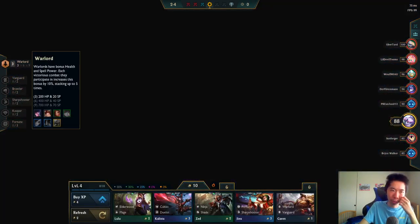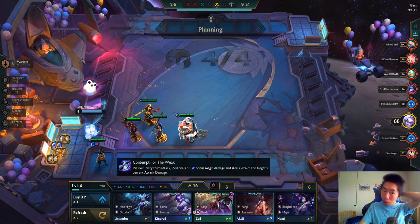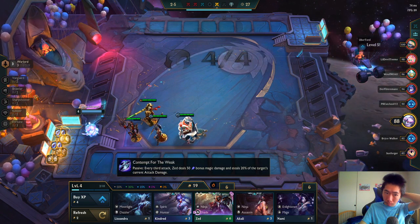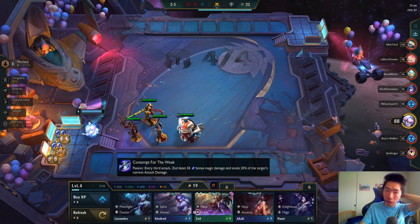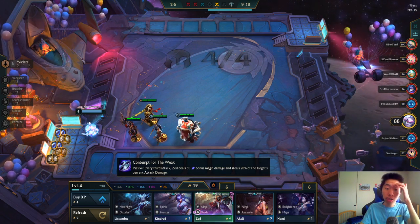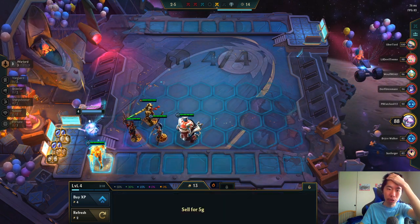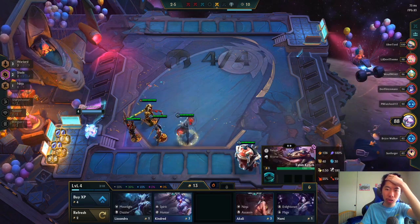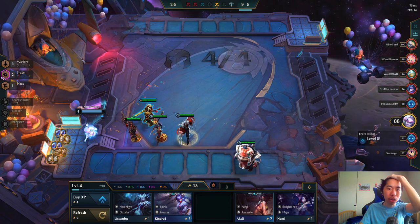I can only go six Warlords so I have to figure out who else. Zed is my Chosen — that's interesting. He's gonna cost six gold, three times the base cost. He's two-star and gets Shade as his bonus trait. I'm gonna buy him and replace Tahm Kench, so now Shade counts as two.